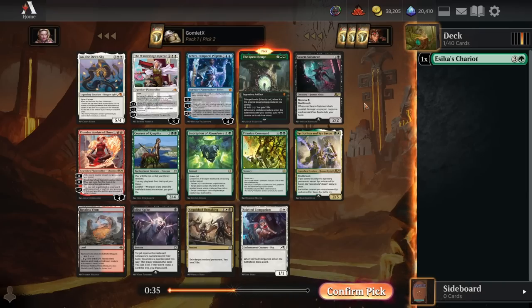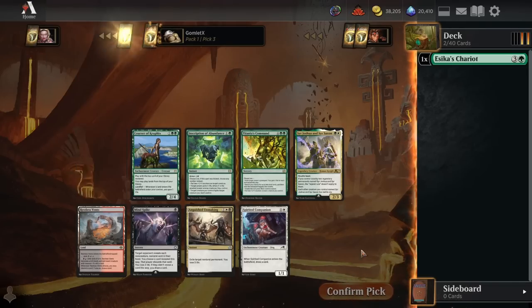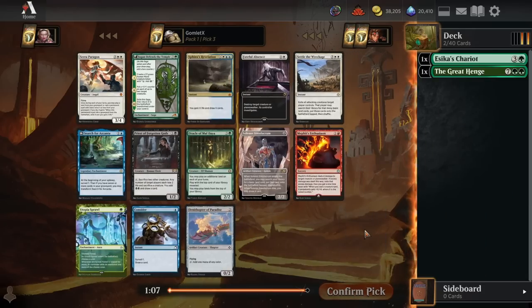We could go off-color for the Wandering Emperor - an incredibly powerful planeswalker, my favorite of the planeswalkers in the pack and my favorite non-green spell - but I'll stick to green and grab the Great Henge.